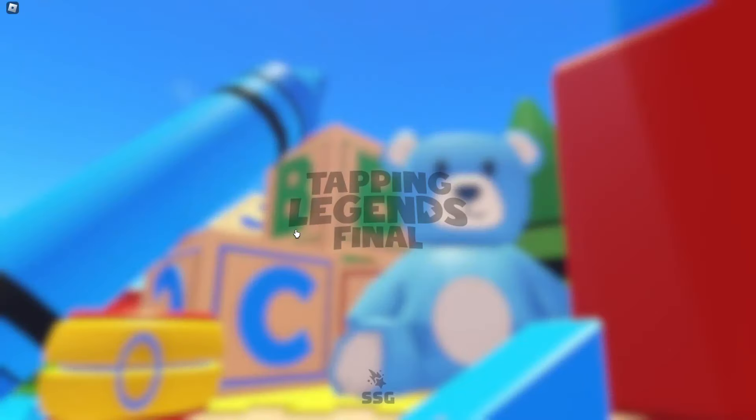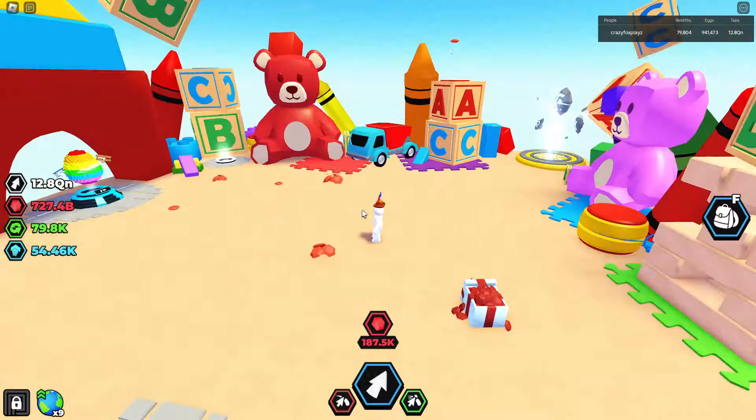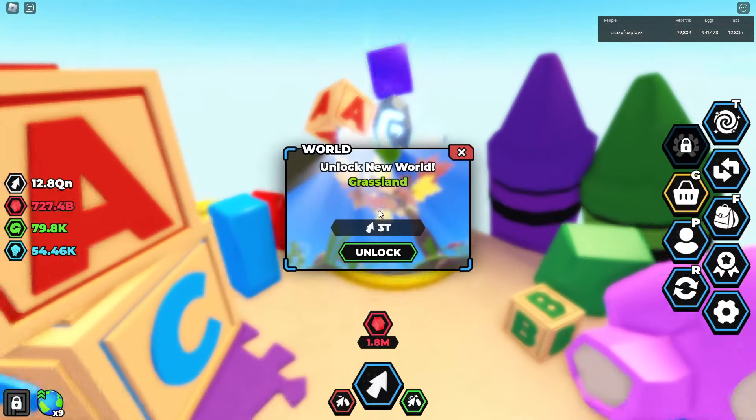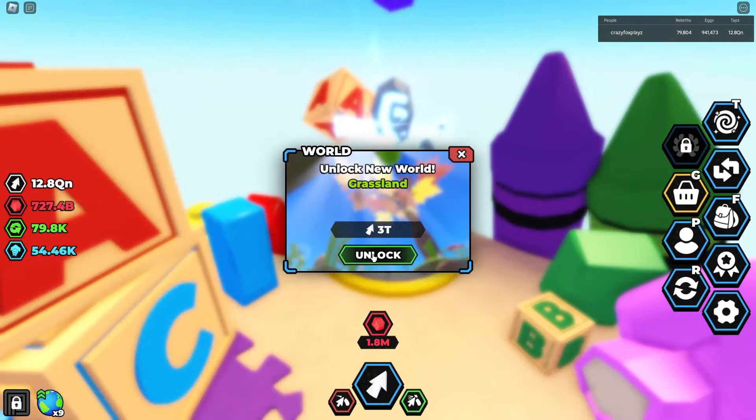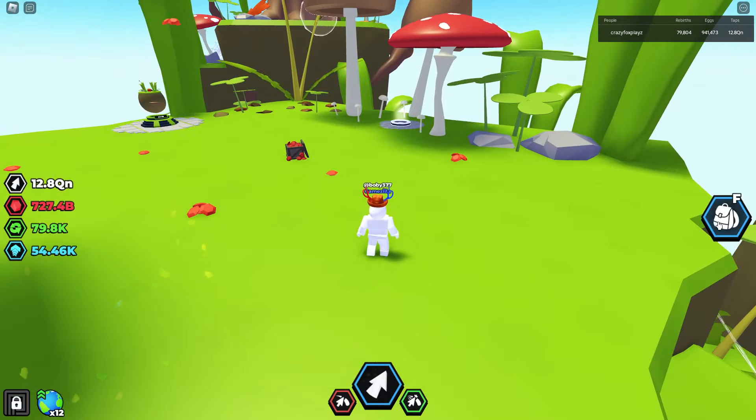Let's check out the new grasslands. Let's teleport to the toy world and go to the grassland world. I'm pretty sure you just have to go here and you can unlock the new grassland for three trillion taps — that's pretty cheap. And we are now in the new area.